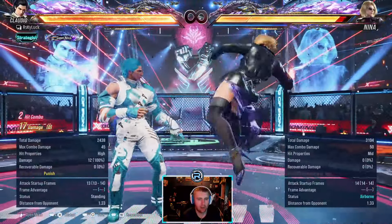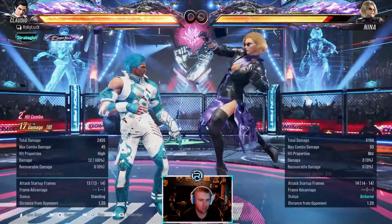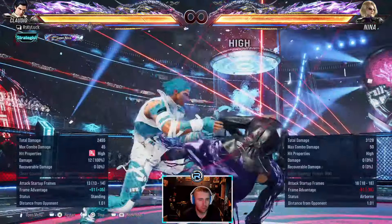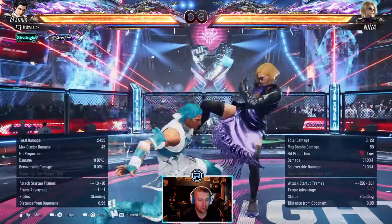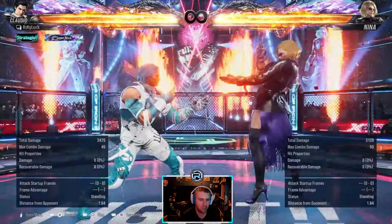This is minus 10 and it wall splats - I miss the punish on this quite a lot, can't get used to it. As she jumps in like that you can low parry, or you can stay ducking. I'd probably low parry - probably a better option just in case.